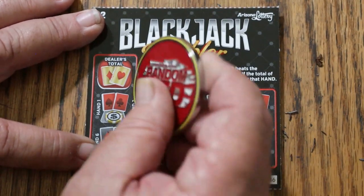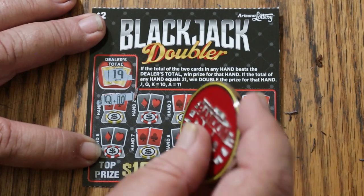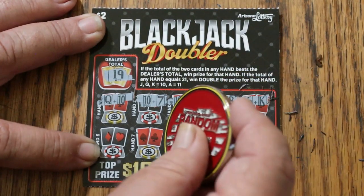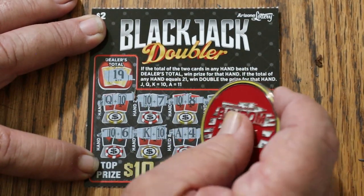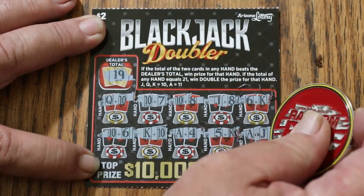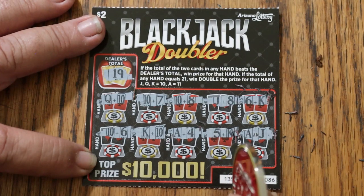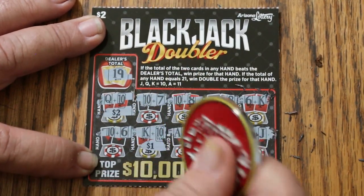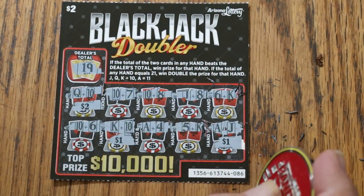All right, here we go again. Dealer's total is going to be 19 this time. And we got a win right off the bat with a 20, then 17, 18, 18, 16, 16, 20 again, 15, 15, and 20 again. Oh, we got 21 — ace and a jack. So what are we going to get? $2 there, $1 there, and double up there — $1 for 2, that makes $5. That was, by the way, a back-to-back.